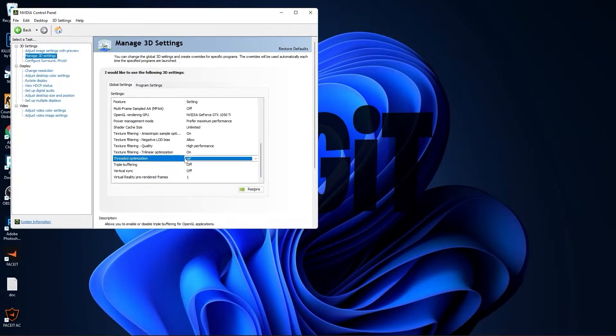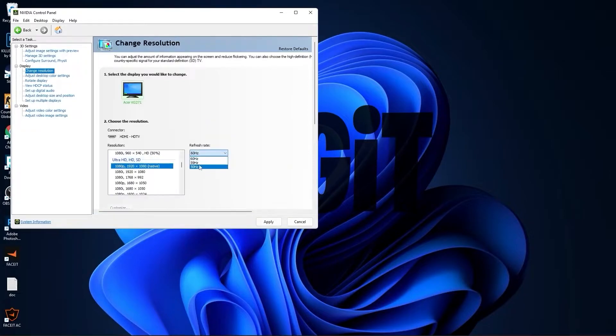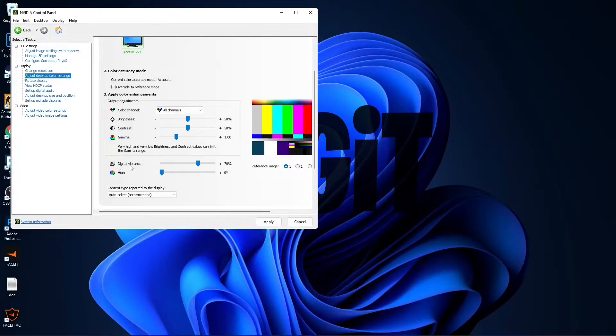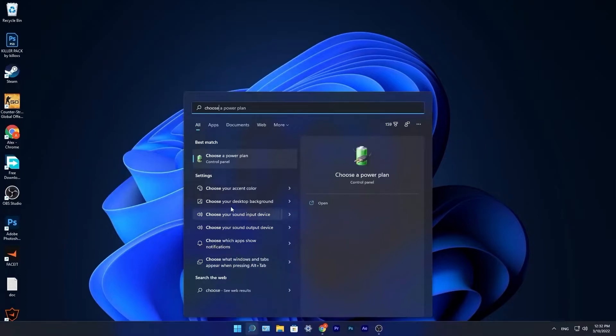Go to Change Resolution. Here on the native resolution I have 60 Hz, but if I scroll down to PC and select the same resolution, you will see that I will get more Hz — which is better. Press Apply, press Yes. Go to Adjust Desktop Color Settings, scroll down to Digital Vibrance, move this to 70%, press Apply. Close this page.